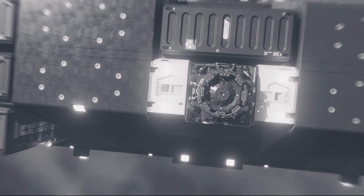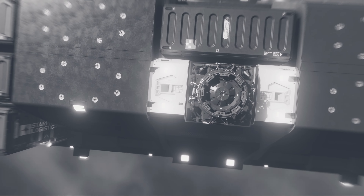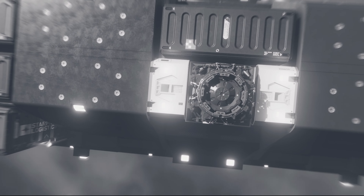Unless perhaps there's some more stuff that's really only unlockable through crafting and the like. Actually, I take that back because there possibly is more stuff when we start going into Varun territory, which I feel like we still haven't gone into yet. GBLR001 adrift — crew recording initiated.